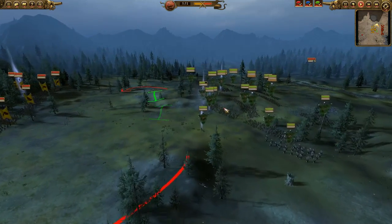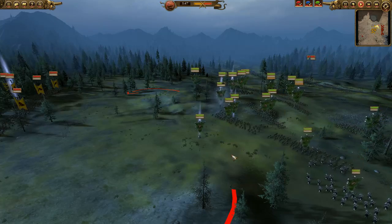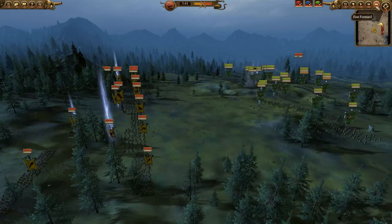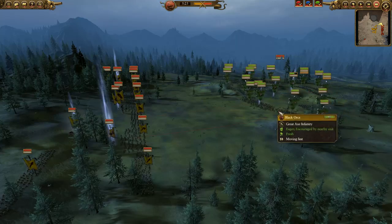You can see my front line is in a bit of chaos as another Spirit Leech comes down. My poor Warboss is almost at half health already. We're going to fast forward as I posture around getting my line the way I want it.